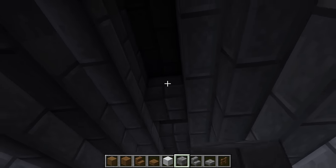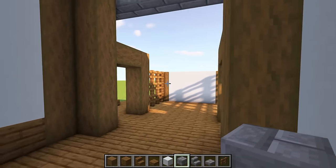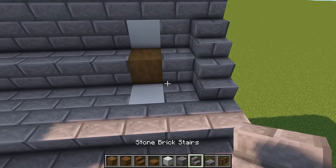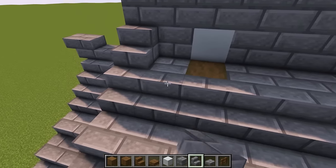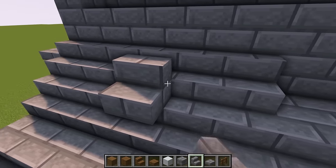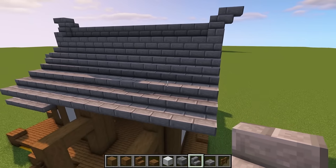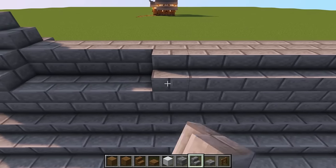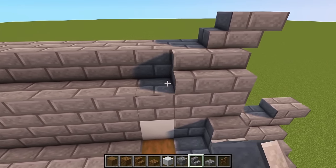In the middle put in some stone bricks all the way across. On the outside where the two stairs are, bring them all the way across joining them together, then do the same at the very top. Repeat on this side as well.